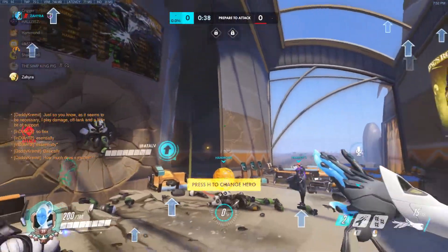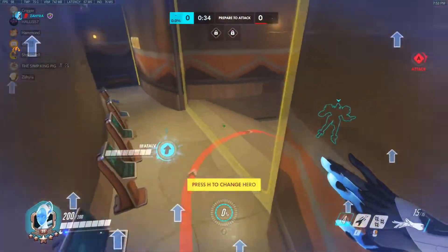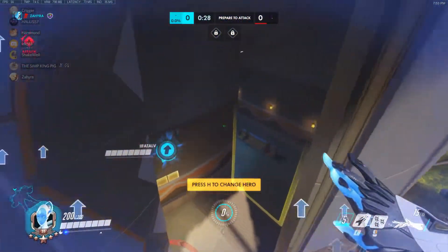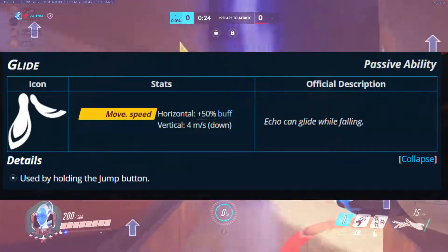Now this is after the nerf, although honestly you can still fly across the map either way as long as you remove the toggle, but even so it's just not as before. But here is Echo's kit. So first of all we have Glide, which is Echo's passive ability.